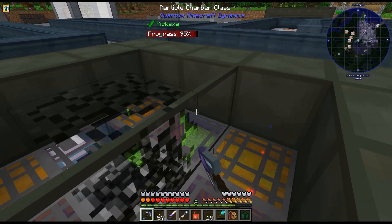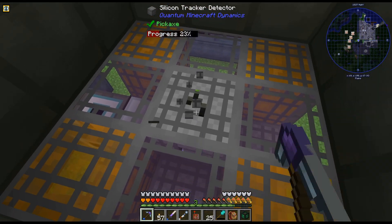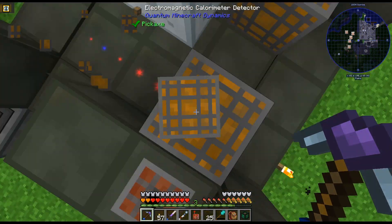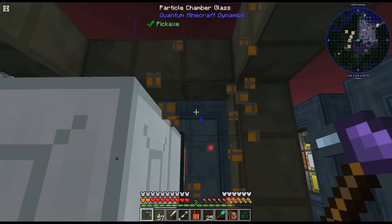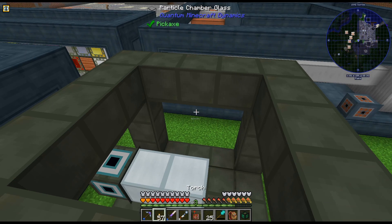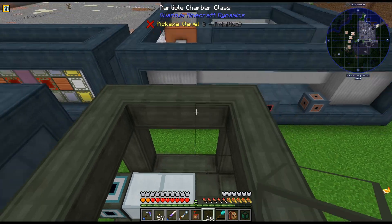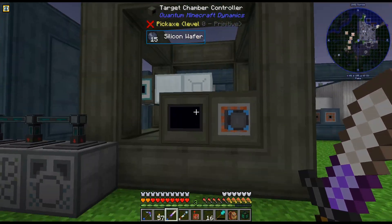I'm actually going to empty this out of the detectors and see if it makes any sort of difference - I have a feeling it probably won't, just the nature of this recipe. Particle chamber - also the different types of glass. That's accelerator glass, this is particle chamber glass. We're down to 100.